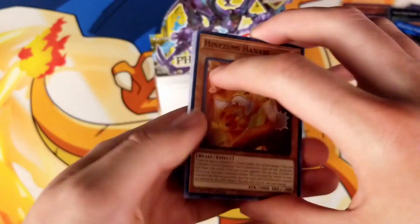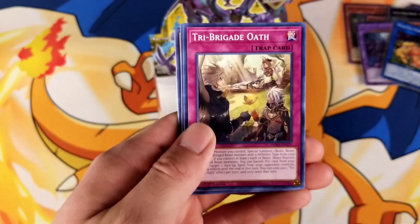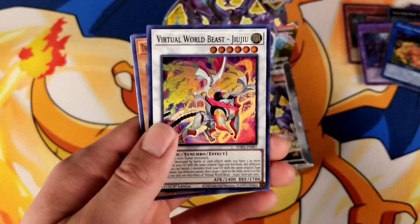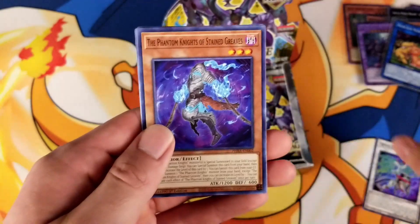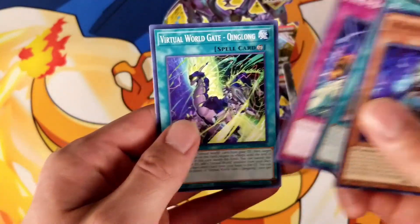Okay, so you got Hinazumi, Raid Raptor, Tri-Brigade, Awakening of the Possessed, Super Rare Virtual World Beast Juju. You got Phantom Knights, Rookie for Hire, Free Range, and Virtual World Gate.